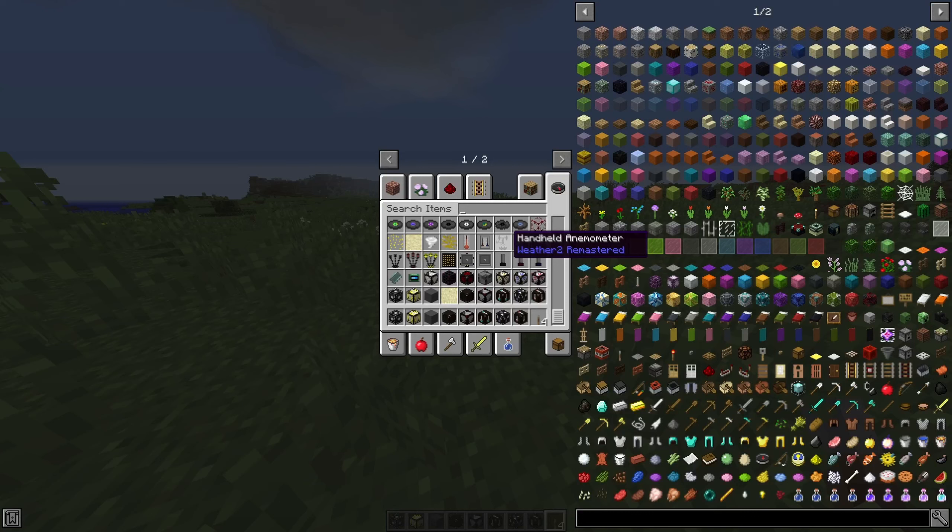We got some handheld stuff too. We got a speaker component — probably related to storms. We got a handheld hygrometer, thermometer, and some CPUs for the weather radars.